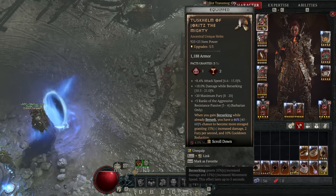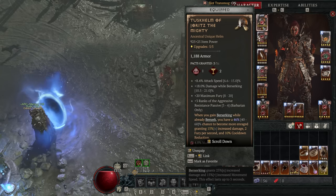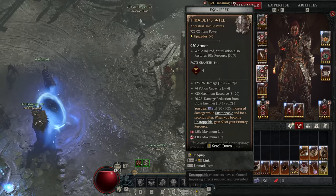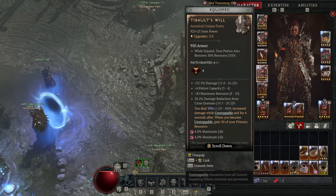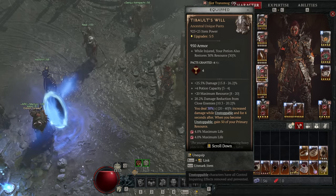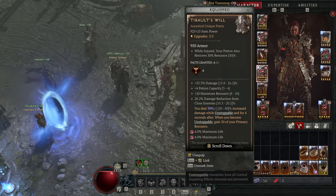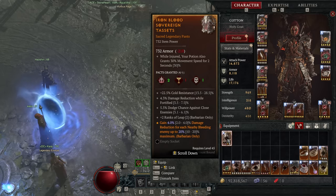Then we have the Tuskhelm of Yords the Mighty. The damage increase, fury generation, and cooldown reduction from this effect are awesome for us, especially as Berserking is one of our focuses. Then our final unique is Tybalt's Will, mostly because it comes with bonus max resource which directly translates to damage, on top of its already bonkers unique effect: up to 40% bonus damage as a multiplier while unstoppable and for a few seconds afterwards. That said, once we reach a tier where we feel we need more defense, this unique is the first thing that changes — replaced with pants full of ultra-defensive affixes and the Iron Blood aspect for bonus damage reduction depending on the number of nearby bleeding enemies.